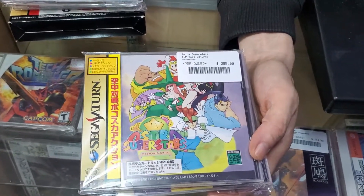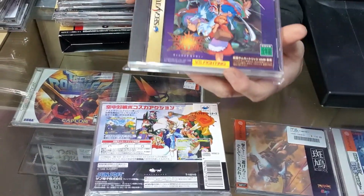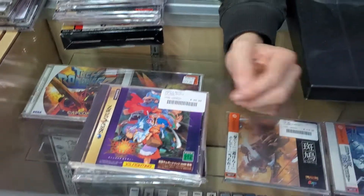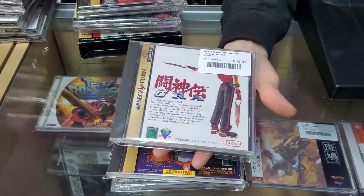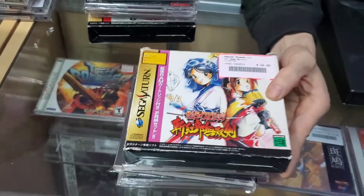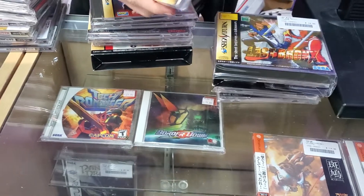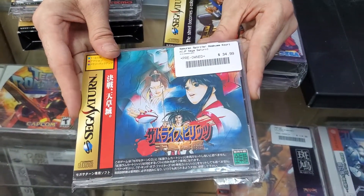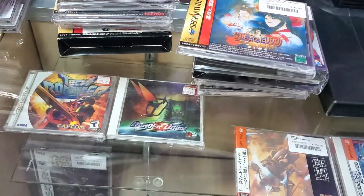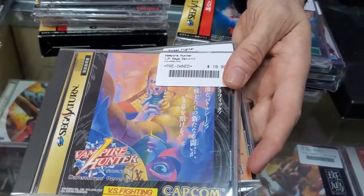Astra Superstar — basically a sequel to Waku Waku 7, a really cool game with lots of aerial combat that pushes the hardware to its limits. Vampire Savior — one of the best 2D fighting games on the console in my opinion, in the Darkstalkers series. Toshinden Ura — really cool, has a great attract mode. Samurai Shodown 3 in the cool cardboard box with the RAM cartridge. Last Bronx — a 3D fighting game that I believe is also exclusive to the Saturn. Another Samurai Shodown game — this one is Amakusa's Revenge. And Gem Fighter / Pocket Fighter.